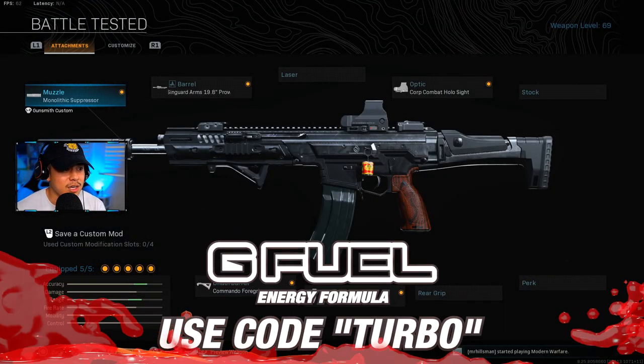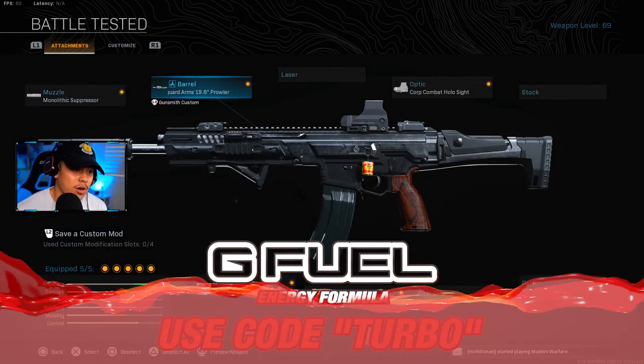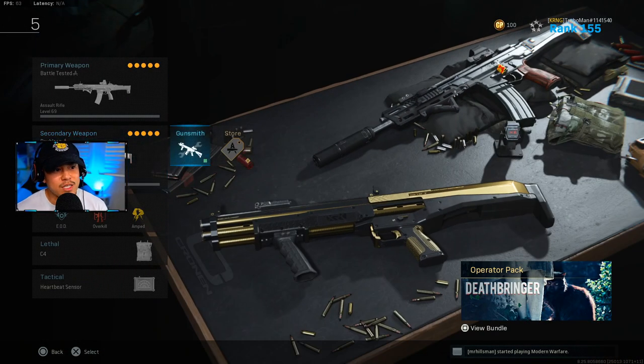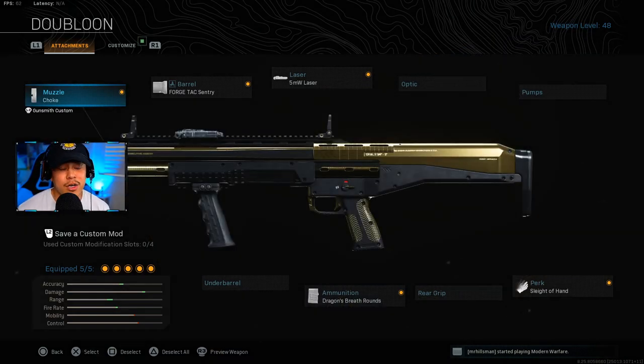So this is my Kilo setup: Monolithic Suppressor, Singuard Arms 19-inch Prowler barrel. Optic is going to be the Corp Combat Holosight. I don't have the blue dot on it — I'm still working my way up towards it — but if you don't have the blue dot either, don't sweat it, man. Ammunition: 60-round mags. Commando foregrip for the underbarrel.